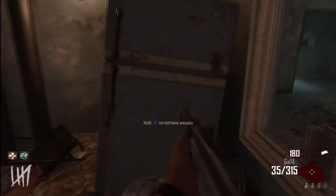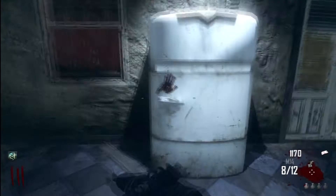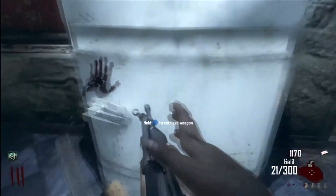Also on Die Rise, there's a fridge which shares its guns with the Transit fridge, but if you put a Die Rise exclusive weapon such as the AN-94 in the fridge, the Transit fridge will not update.